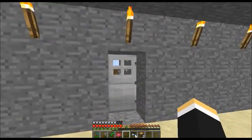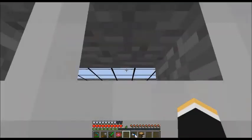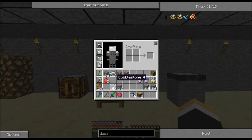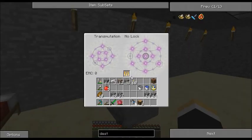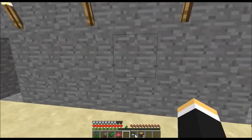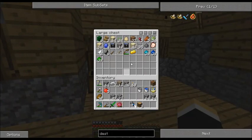The next thing we're going to do — I'm going to make two things. I'm going to put some more stuff away. I want to get my bow out. We're going to need this arrow.